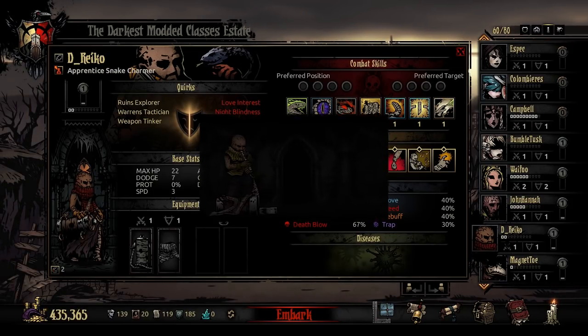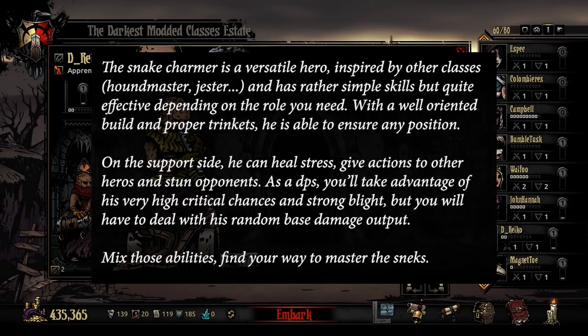According to the description on Steam, the Snake Charmer is a versatile hero inspired by other classes such as the Houndmaster and Jester, and has rather simple skills but quite effective depending on the role you need. With a well-oriented build and proper trinkets, he is able to ensure any position. On the support side he can heal stress, give actions to other heroes, and stun opponents, and as a DPS you'll take advantage of his very high critical chances and strong Blight, but you will have to deal with his random base damage output.